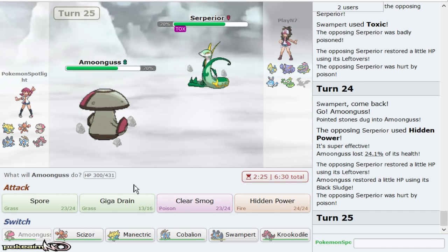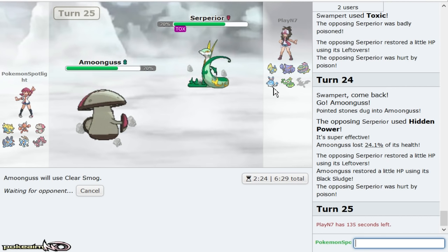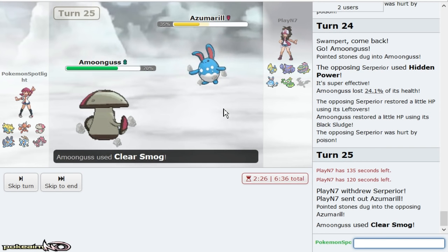Nice damage. Just Clear Smog — it doesn't matter if you go Gliscor, he can't win. He should forfeit. Z Belly Drum is the only thing he can do, and that's why I went for Toxic right there, because two or three Toxic turns — I'm pretty sure Cobalion at full lives a plus six Aqua Jet, and Steelium Z will knock him out. Please just go Muk and Knock Off — I'd appreciate that. I really do sweep a woman with Manetric. Gliscor is in range.